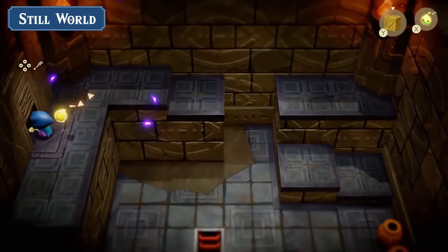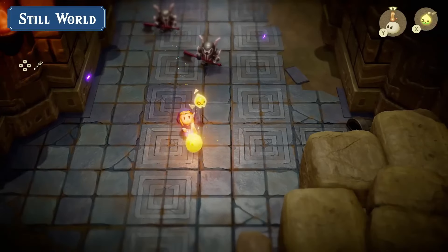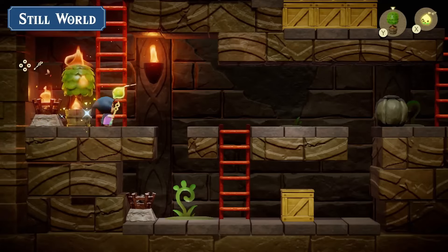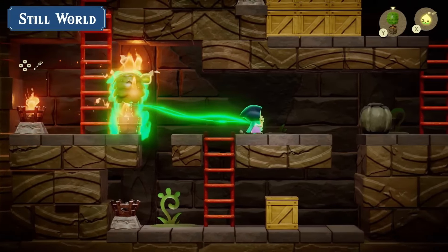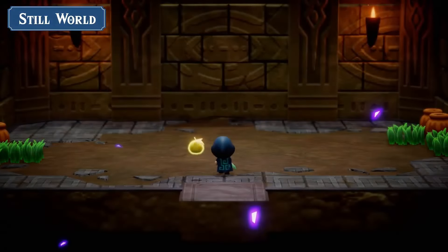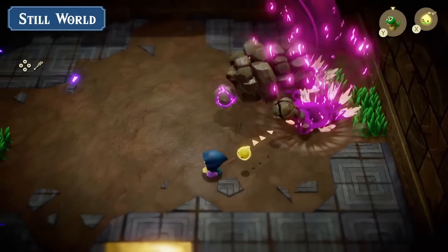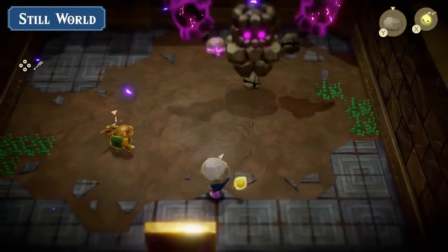Dungeons make their return — there are real dungeons again, so we'll probably be collecting treasures and treasure maps to know where everything is. Also, this little feature is back from Link's Awakening: those parts of levels where you have a 2D platformer feel. And the boss fights are obviously part of this game.